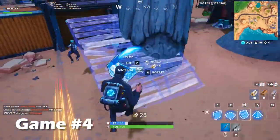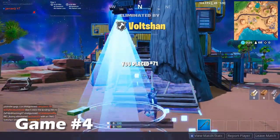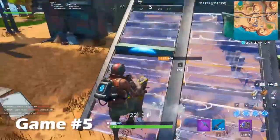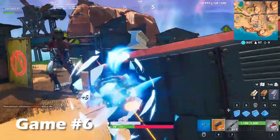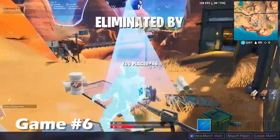In game number four I thought I'd try my luck as the OG John Wick skin. In games five, six, and seven I tried out the Rust Lord because he might bring me luck. Also, have I ever said how important it is to get materials? Consider this one a reminder. Also, shotguns are great — I wish I had one.